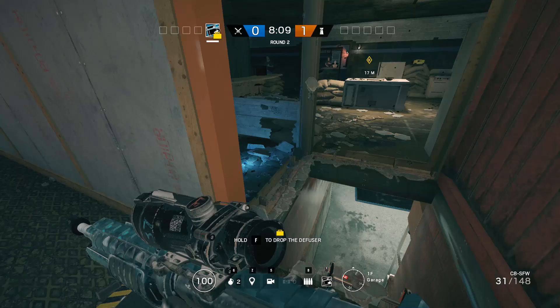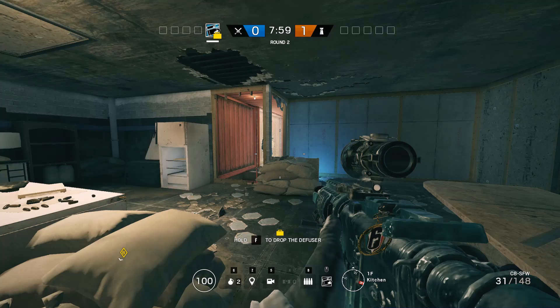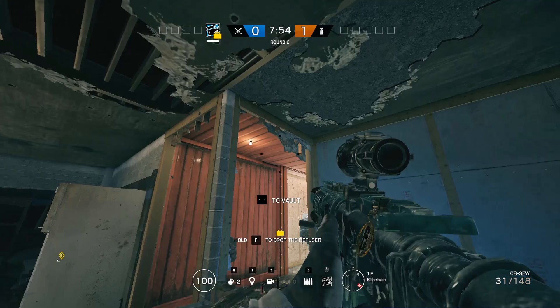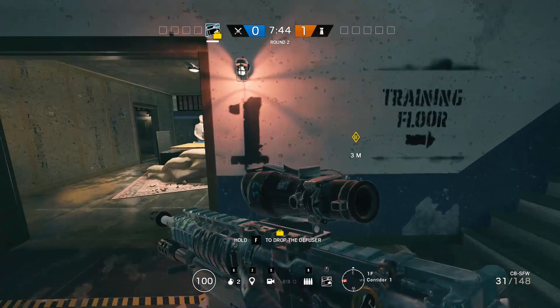Then you can watch it from above. Your Thatcher-Thermite combo should basically be doing this, or you can take somebody like Buck or Ash to open up these walls. I'd normally just open up the side wall so they can't see you running in through this one. Run in, plant — that's only if you notice an opportunity. What you'll basically have is one person aggressing through here, one person opening up all the front doors and stuff.